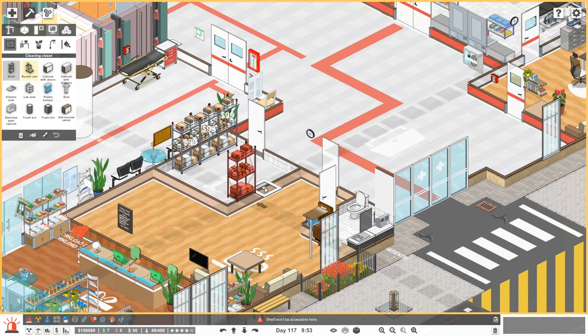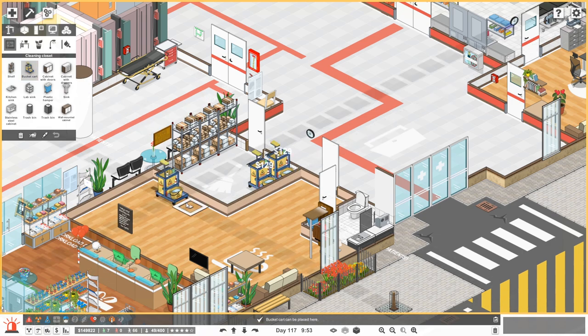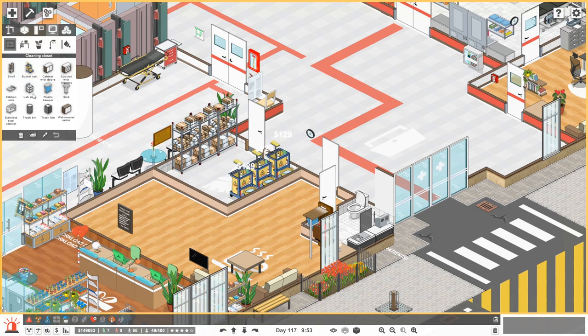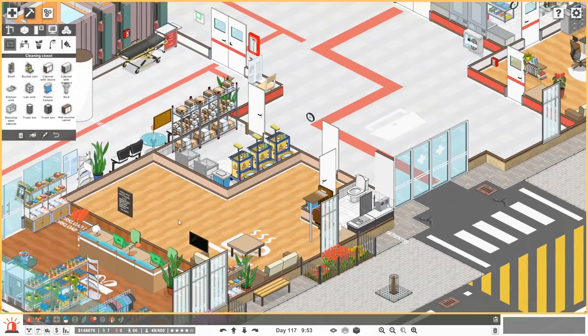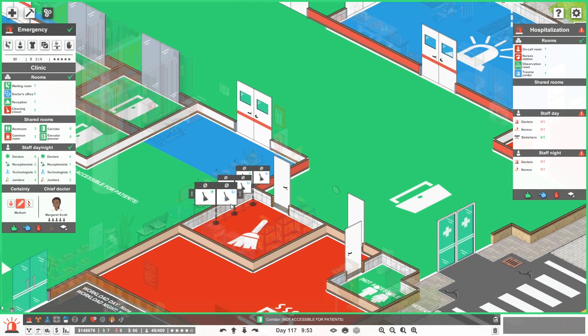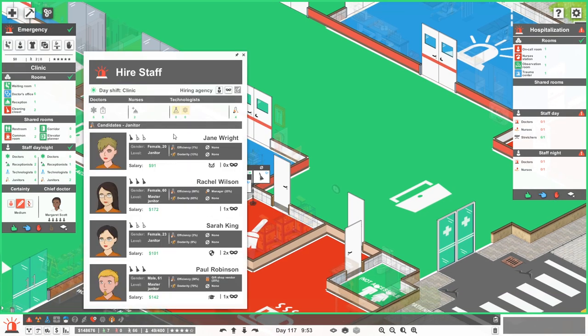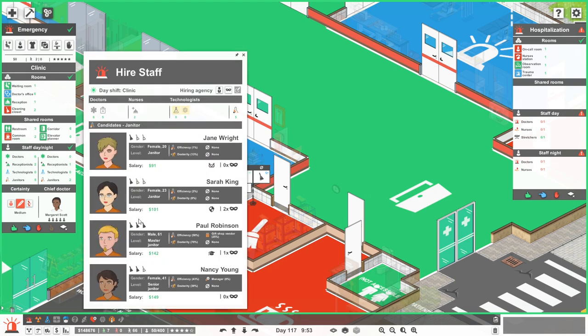I think the most important thing to do right now is going to be staffing up. Let's get three of those. I'm just eager — I'm excited to get this thing going. So we've got this ready. I just kind of want to hire up. We're going to work on decorating this after. I just got too excited.